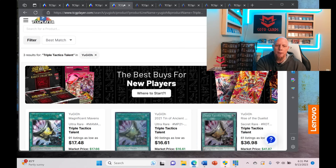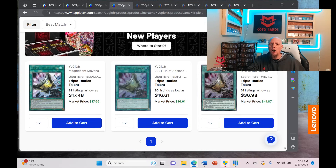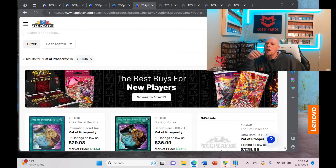The first card I want to highlight is Triple Tactics Talent — it's in the OCG Rarity Collection and it's not a cheap card. If you don't have it, I would wait the month and a half until the Rarity Collection comes out. You'll be able to pick this card up in super rare, ultra rare, secret rare, ultimate rare, collector's rare, quarter century rare, and extra secret rare — seven different rarities. That reprint is going to annihilate the value of this card. Do not buy anything rumored to be in the Rarity Collection, especially something this pricey.